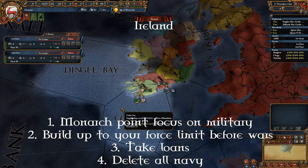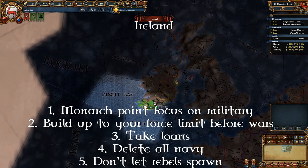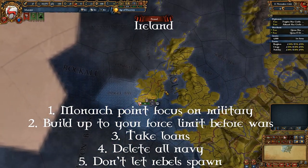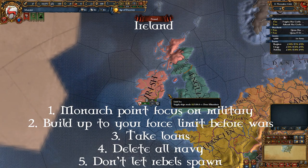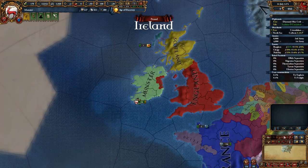You can also consider deleting all your navy at the start as lightships and transports are not going to help you much. You should never have rebels spawning in Ireland or Scotland — they eat up your money and your manpower. The provinces are of your religion and culture group so unrest won't be high, but if it is getting high, consider raising the autonomy in that province. If an Irish minor is allied to England, wait till England is busy with another war — you can't take them on in the first few years. If someone is allied to Scotland, you should be able to take them; just finish off the Irish army first and take on the Scottish army when they are either landing or crossing the strait.